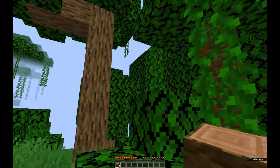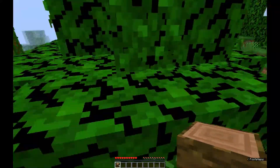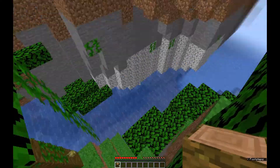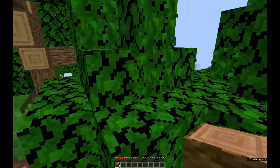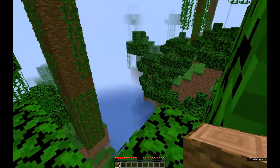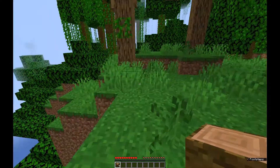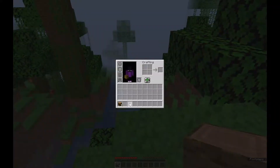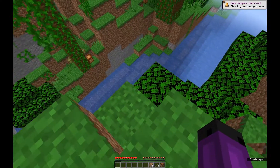This spawn point is in a jungle, which will make some things a lot harder. I like Jungle Edge, because there's some oak trees too. I believe we found a water-filled ravine. This is on the 1.17 snapshot, the latest 21W10A.